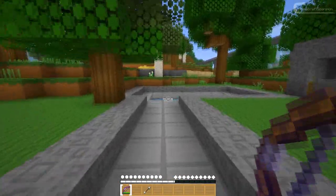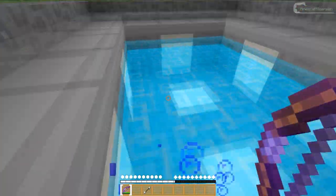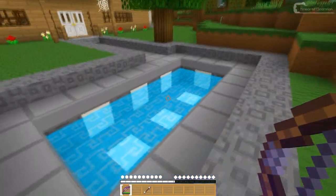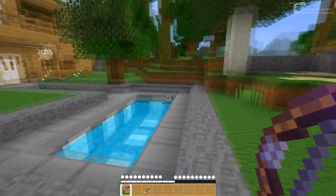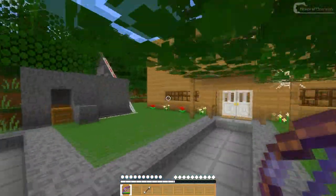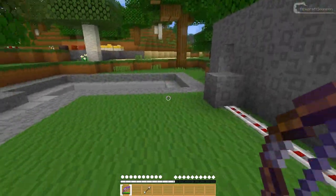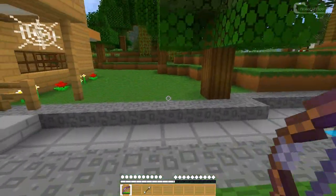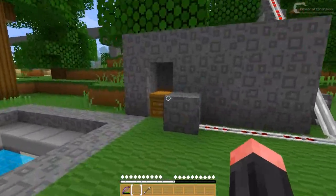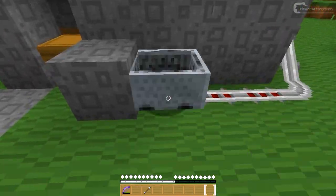Let's just head outside. Here's the water I talked about and that looks pretty awesome. I really like this tone of blue — it's nice and vivid. You can see it's a very cool simplistic texture pack. The grass and stuff looks rather amazing.